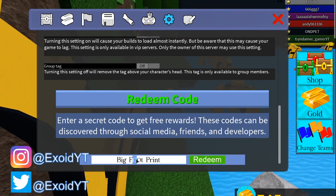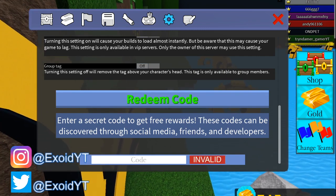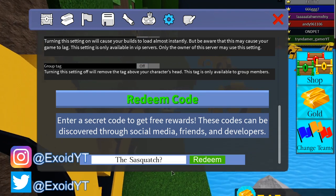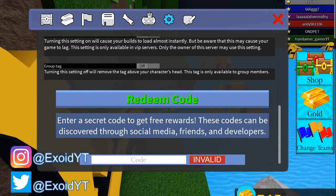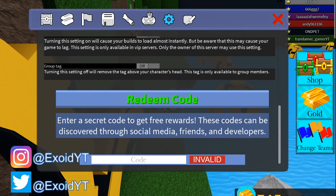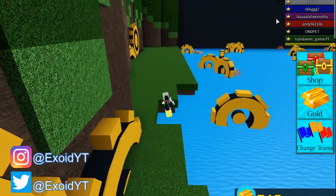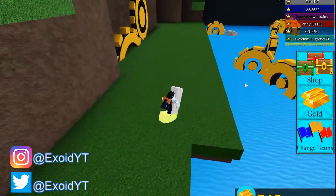The next code is 'bigf00tprint' — those are zeros, the number zero — redeem that. Make sure you pause the video after that. Next code is 'thesaucewatch' with a question mark — redeem that. And last but not least, the newest code is 'hatchedcode' — redeem that, and that code gives you two back cookie wheels and two front cookie wheels.